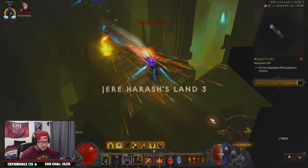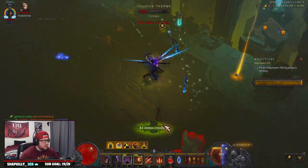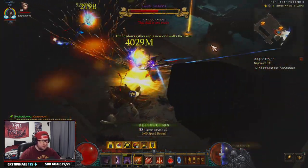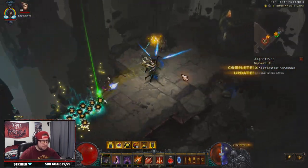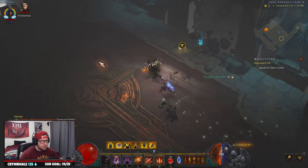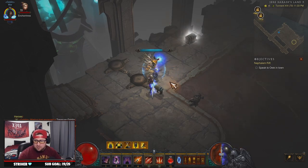You just annihilate everything and it's super easy — you can throw on Netflix, throw on a show, throw up a build guide. I hear goblins somewhere. Here we go, we'll showcase what happens on the rift guardian. You don't one-shot him but you absolutely delete him. We'll grab all this stuff, go back to town, and break down everything inside the build.